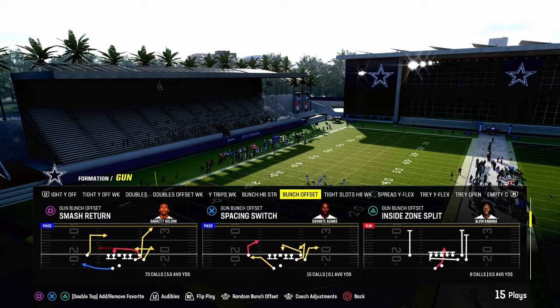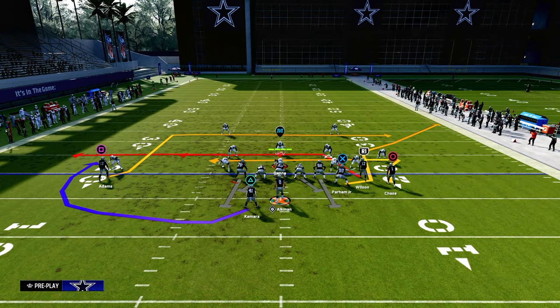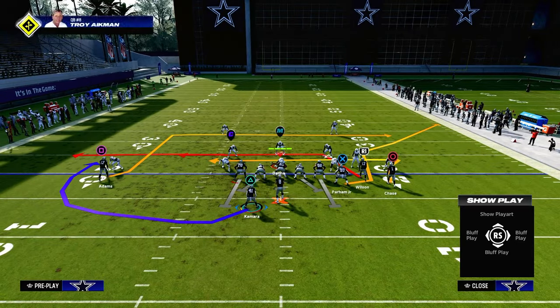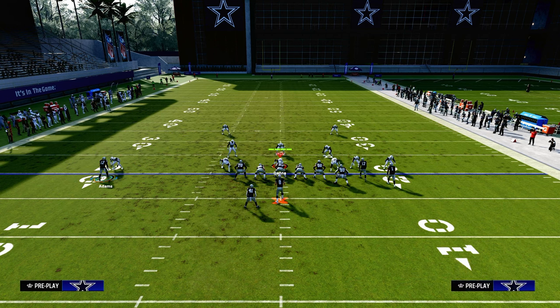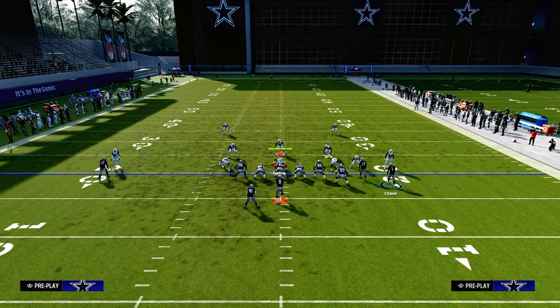This is an incredible passing concept for where the meta is at right now defensively. You will need a Slot Apprentice or Hot Route Master quarterback to make this play optimal. For setup, we want to run the bunch to the short side of the field, streak our solo wide receiver, block our running back for extra protection, drag our tight end, and use Slot Apprentice or Hot Route Master to post the slot receiver.